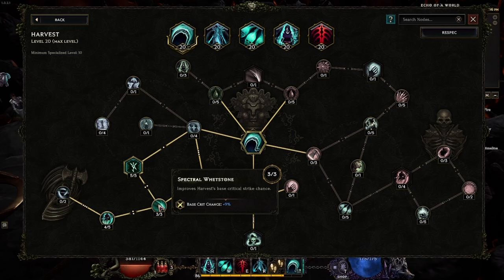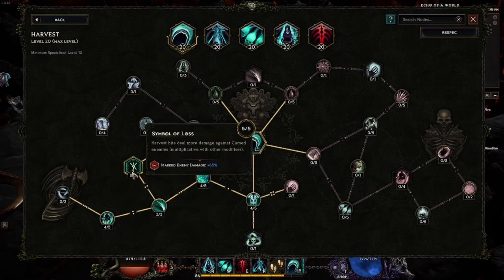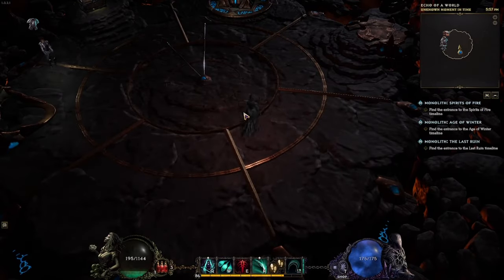Whenever we hit a cursed enemy, we get 40% crit chance for all of our attacks. This is great because our curse is toggleable, so we'll constantly be hitting cursed enemies. We also have the Symbol of Lost, which increases our damage against cursed enemies by a multiplier whenever we're using Harvest.